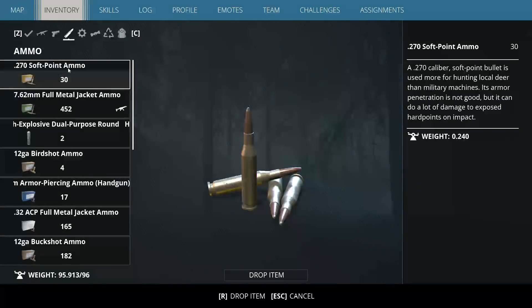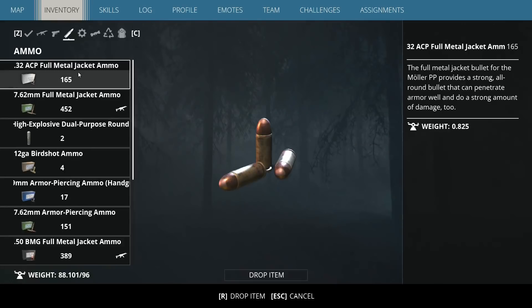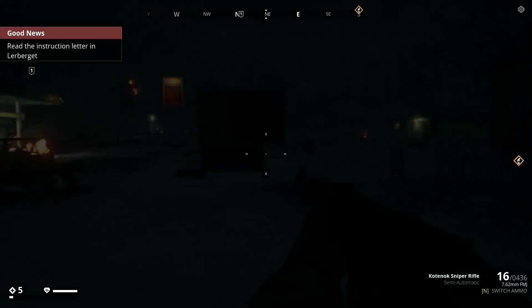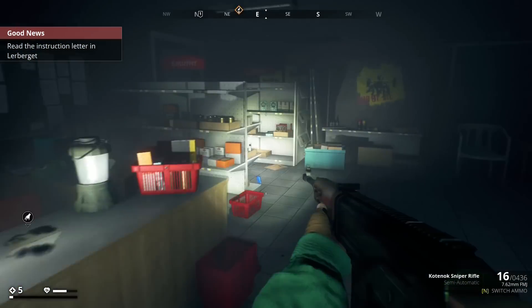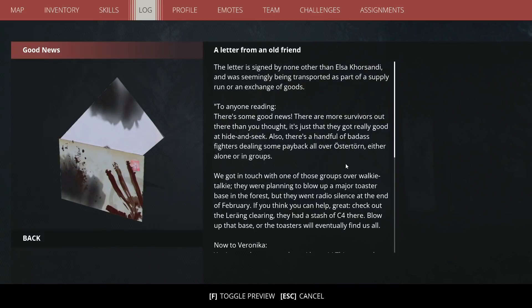I'm happy with that. Let's just get rid of all this old crap we don't need — it's pointless having it. Let's go grab this letter which is in this house here. I do need to find wood, which I haven't found a resource spot for yet — that's something I'm going to need to search a lot more for.